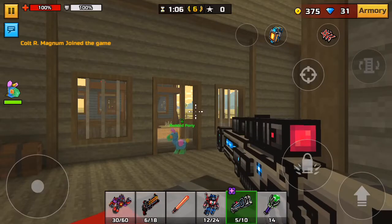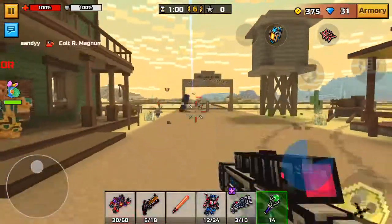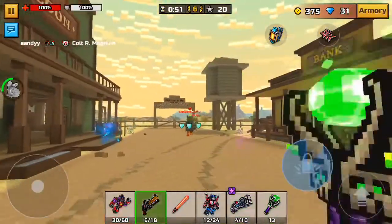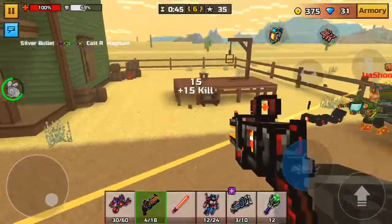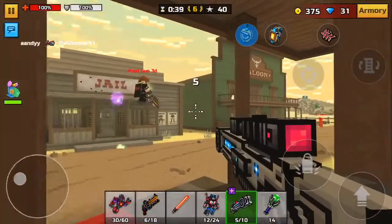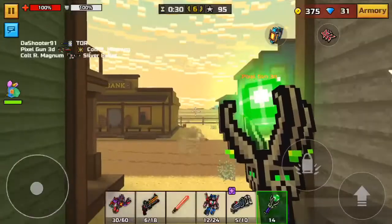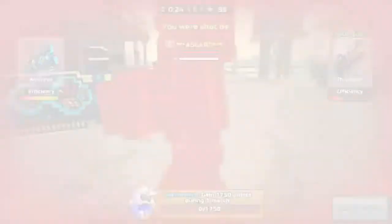We're gonna hop into Ghost Town because it's a great map for the Ultra Beam — it's so good. I also figured out a way to spam using three categories: any sniper will work, then switch to any premium or heavy weapon like the Cursed Staff, then switch to any slow fire rate backup weapon. It's pretty cool — that's how you do it.